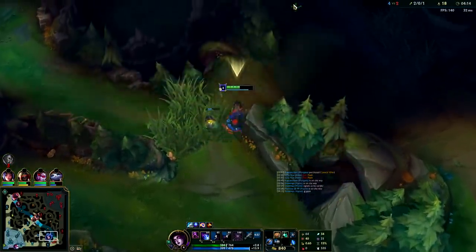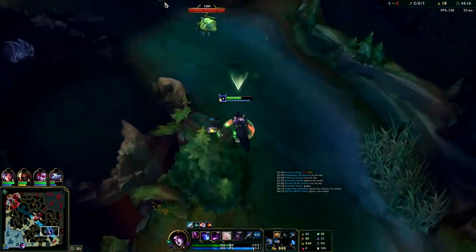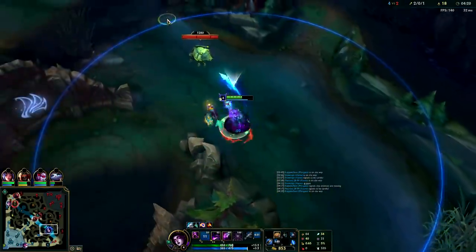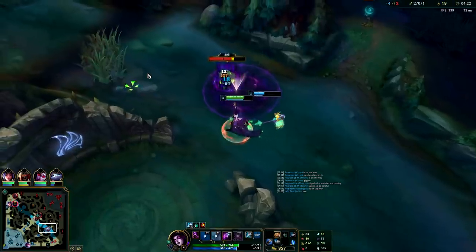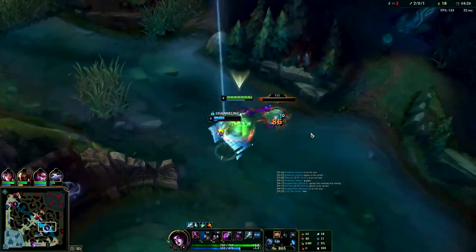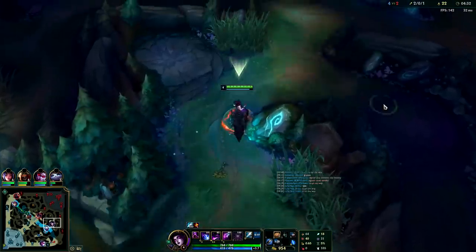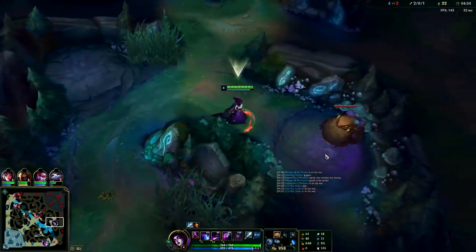I'm going to go get that scuttle crab. That was really really big at least top side — we'll ping it out for our teammates. We can come mid — make sure you snare and then hit it with the W and try to keep it in your pool. Whenever you're hitting big monsters with your W it puts it on a much shorter cooldown. We can't gank mid so we're going to push into the enemy jungle. Morgana's damage is actually really high.